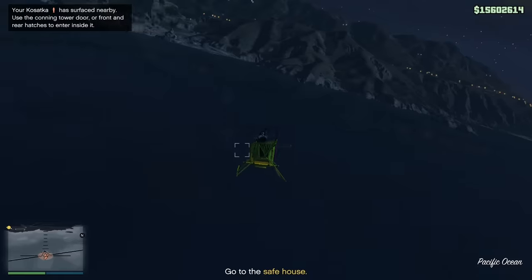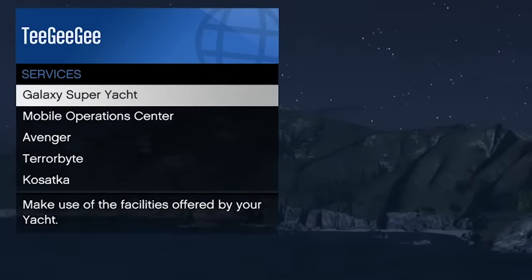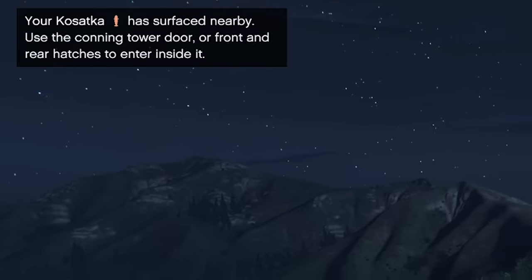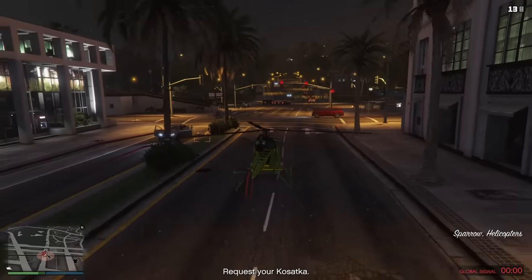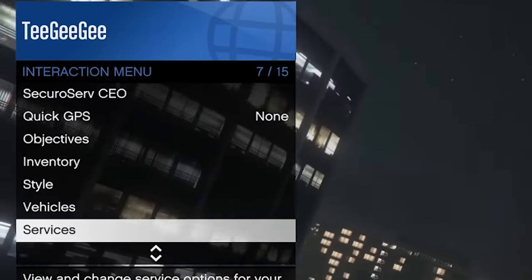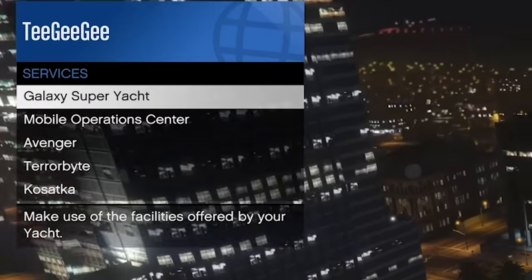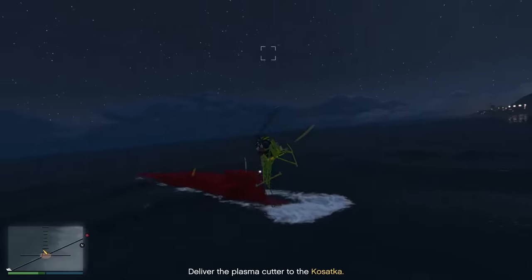Once you get out of your submarine, return it to storage, and then once you get the item you need for your prep, just request your Kosatka again and it's going to spawn as close as possible to you. Fast travel your sub to the objective, return the sub, and then call the sub to you once you have the equipment. This can save you like half an hour per heist.